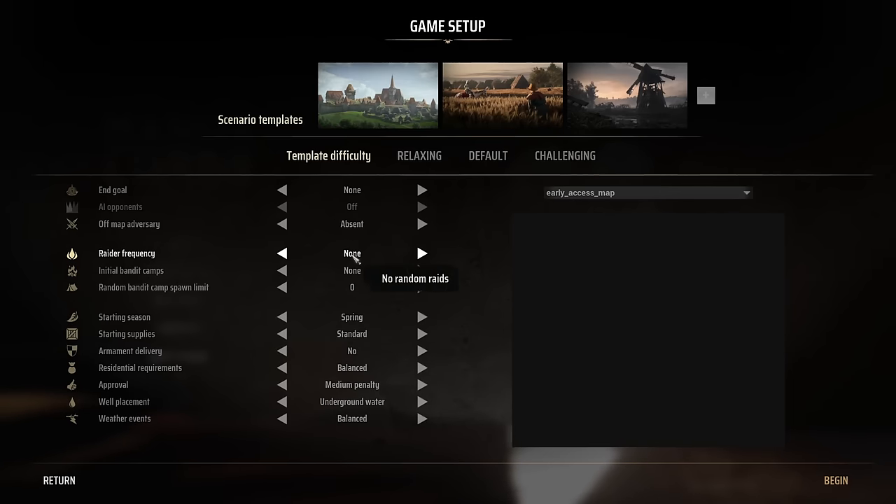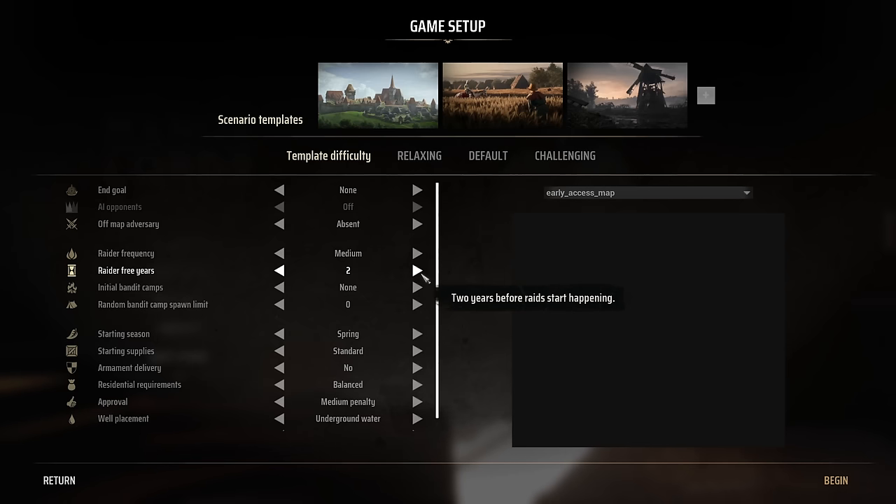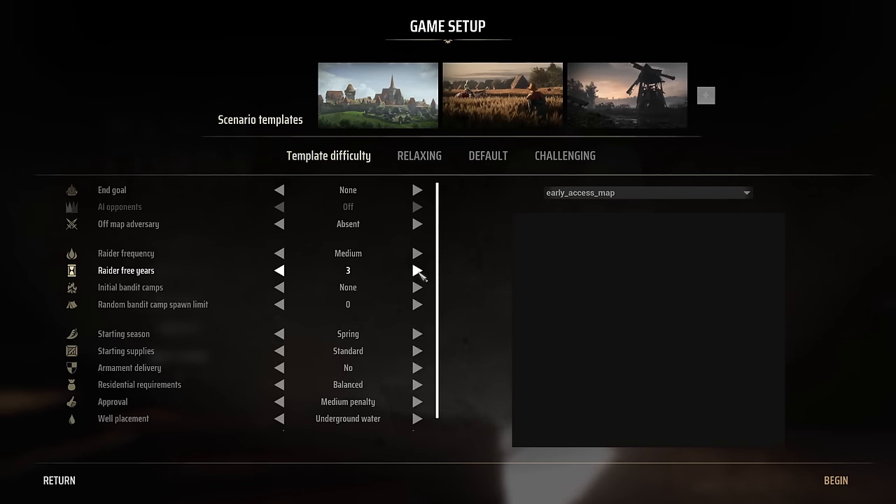Raiders are random bands of bandits that come in off the map to attack you on occasion. You can set this to no raids, medium raids with no more than a single raid every two years, or frequent with possibly less than a year between each raid. If you have raider frequency turned on, you can also set the number of grace years — one, two, three, four, or five years — before raiders start happening.